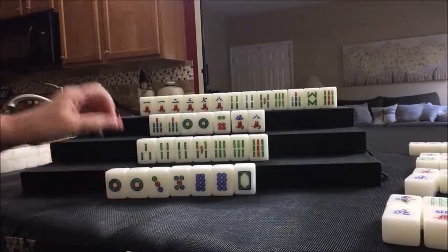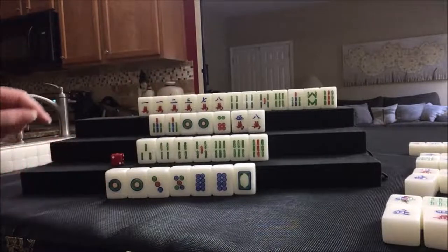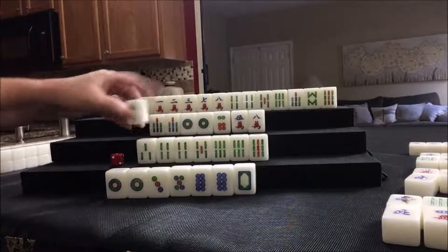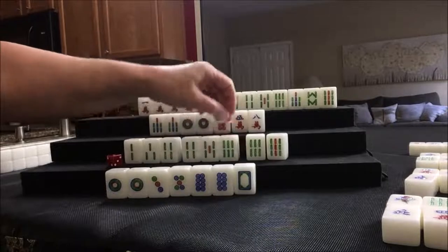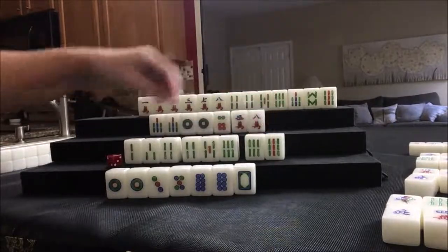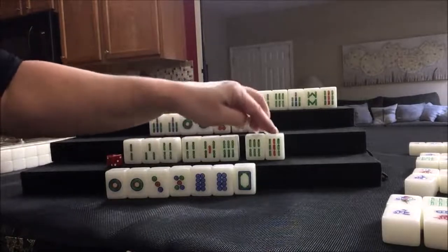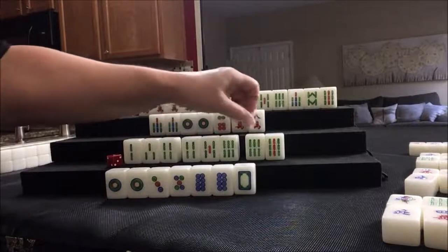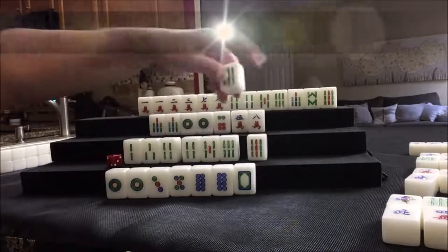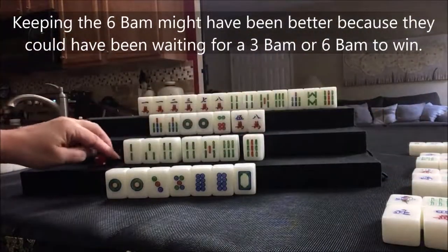Five crack — let's draw. Four crack drawn — five crack. They're not ready, and you cannot chow from the player on your right. We're going to draw. Two bam — chow, chow. We need a good pair tile in here. Two, three, four; four, five, six — six or nine. One of each is out and we have a six. There's one nine bam out. Let's discard six bam and we're ready to win on a nine bam for half flush.